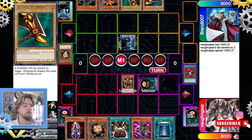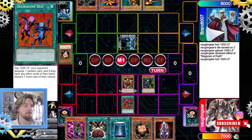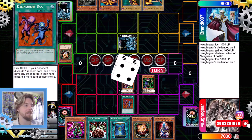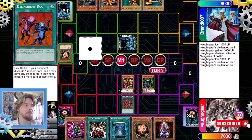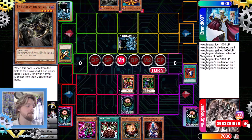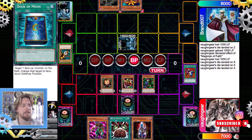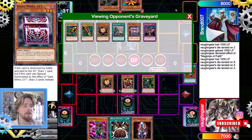Our opponent sets. We flip our Magician of Faith, get our Delinquent Duel again, and we activate Delinquent Duel. We roll a few times to keep it completely random — usually we always go from one on the left to the right. So we discard one piece, they discard the other piece.